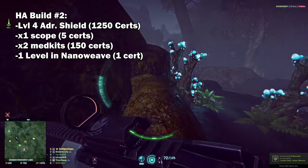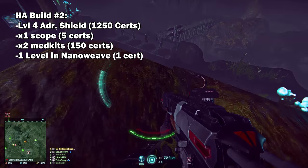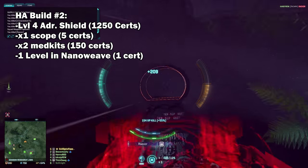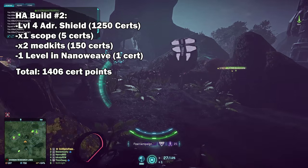We'll start off by getting level 4 of the adrenaline shield, which will cost you 1,250 certs, then get the 1x scope for 5 certs, 2 med kits at 150 certs, and just get one point in the nano wave. This brings the total to 1,406 cert points.